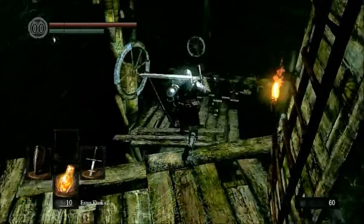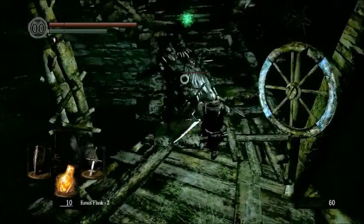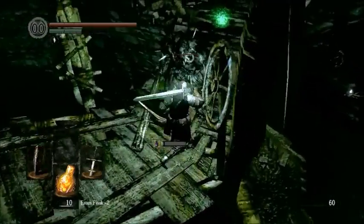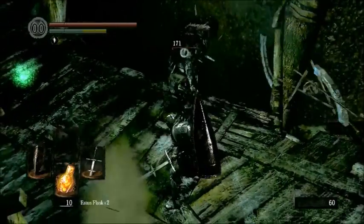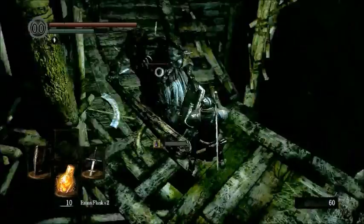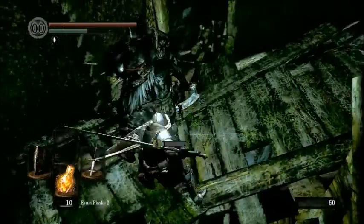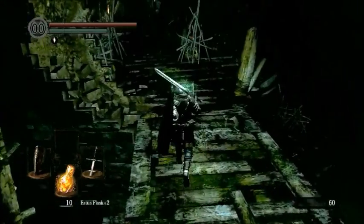I'm going to show you guys the side way. You might have noticed I just lost my human form and a few souls — it's because I died there, by getting killed by this guy. He has attacks that knock you back, as you can see. I actually got knocked off a cliff by one of them. You can make them fall off cliffs too.